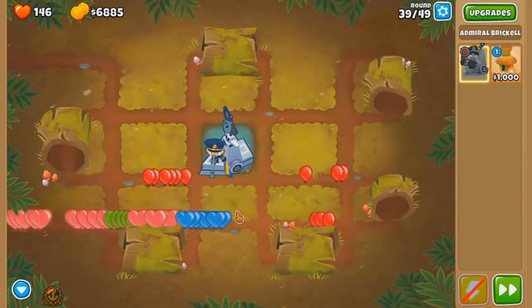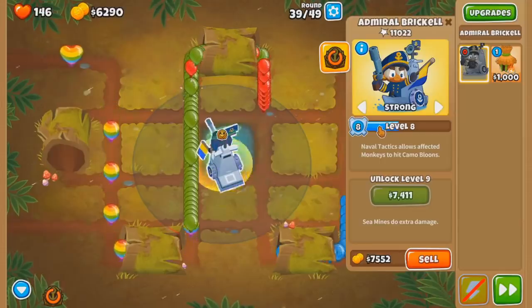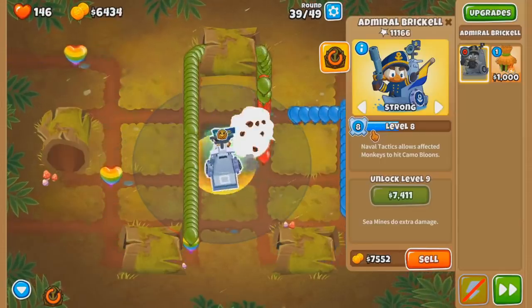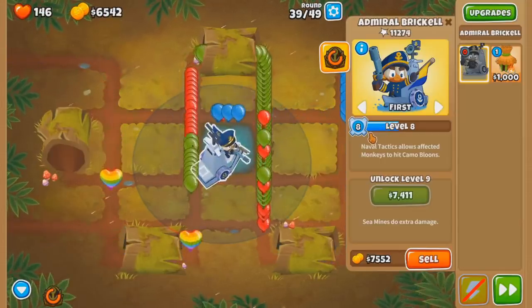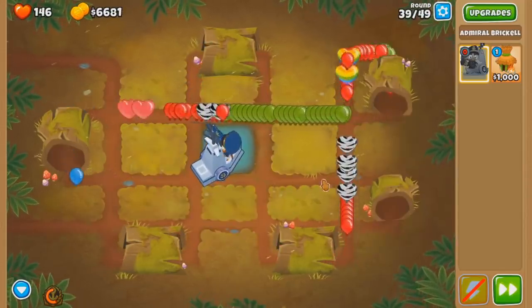Oof. These Mines stink, man. Target first when regrows come and pray Mines don't get it. Yeah, that's what I was thinking. Because there's a chance they can evade the Mines if they have enough stealth, which they did not have there. Unlucky.